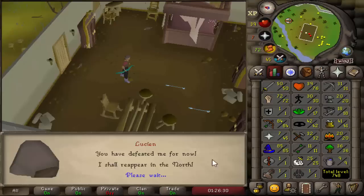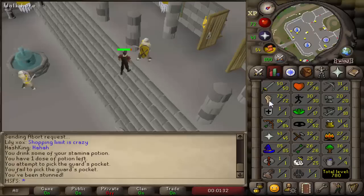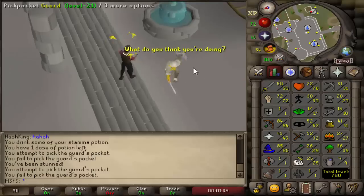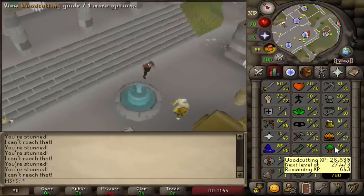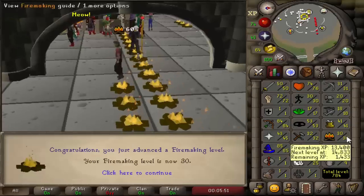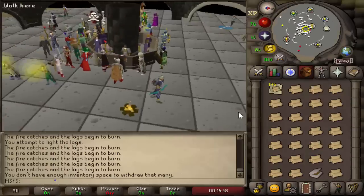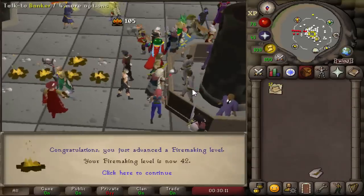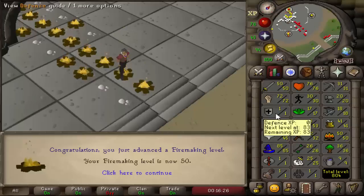Now we just need to get ourselves 50 Firemaking and 53 Thieving. 53 Thieving is going to be very hard to do but we'll get it done. I took a break from Firemaking to do Thieving, because it's the more irritating skill and I just wanted to get it out of the way. Did a mixture of Pyramid Plunder and Master Farmers. That's 50 Thieving right there. And that is 30 Firemaking — now we can move on to Willows. On 35 Firemaking now, so now we can use Teak Logs. That's 42 Firemaking — we can move on to Arctic Pine Logs. That's 45 Firemaking so we can move on to Maples. And that is 50 Firemaking — let's go do Desert Treasure.